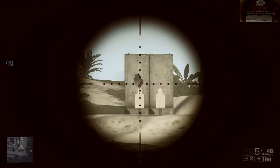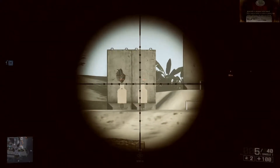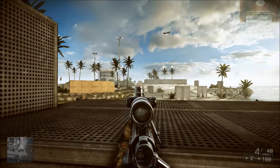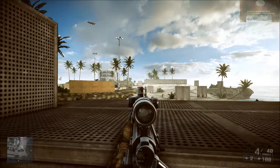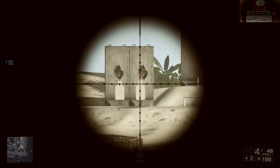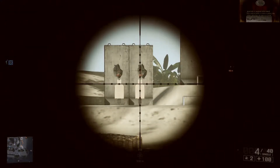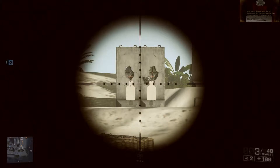Now if I zero at 200 and put the aim point exactly the same place — guess where I hit? Above — because the zeroing effect in this game arcs the bullet drop upward. It increases the bullet drop. And also, because the target isn't 200 meters out, that's why I went above the target's head. So if I aim at the target's face, I hit the tippy top of his head and I hit the wall — that's undercompensation. So this covers going over and overcompensating versus undercompensating.